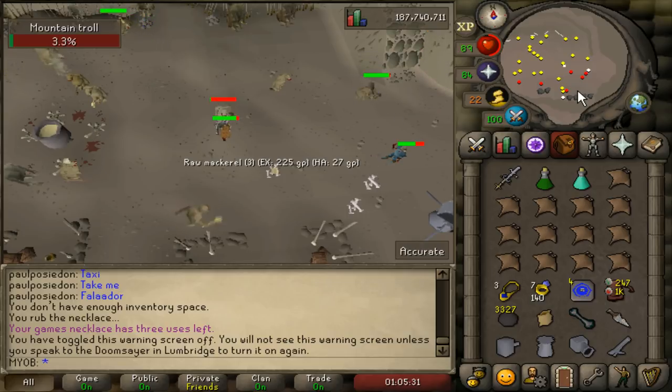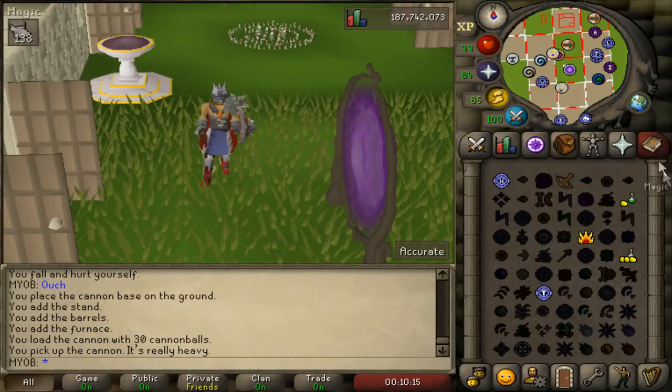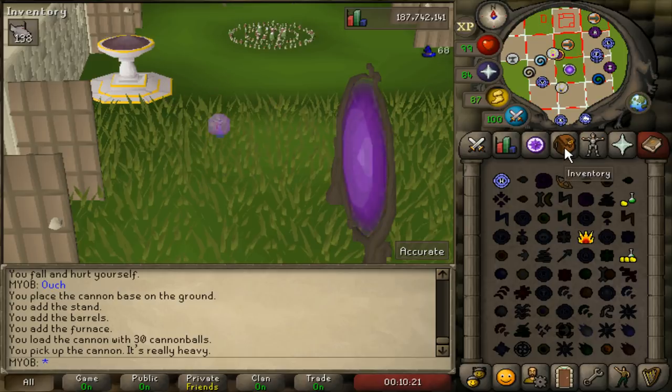The second location is the Mountain Trolls in Trollheim. In order to kill these, you will need at least a partial completion of the Troll Stronghold quest. The best way to get here is to use the Trollheim Teleport, which requires Edgar's Ruse quest to be done in order to use the spell. You will need two Law Runes and two Nature Runes to use that teleport. You can also get to Trollheim by using a Games Necklace teleport to Burthorpe, but if you're getting there that way, you might as well just kill the Trolls at Death Plateau, as it is quite a trek from Burthorpe to Trollheim. Use your Trollheim Teleport or tablet to get to the top of Trollheim Mountain.